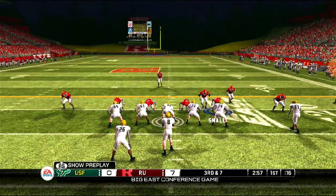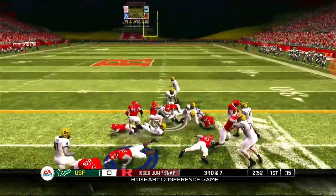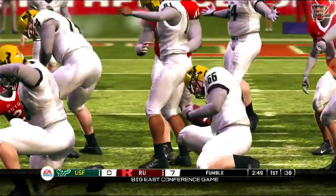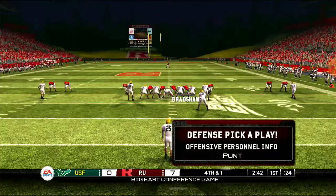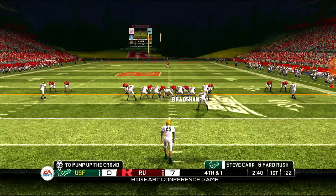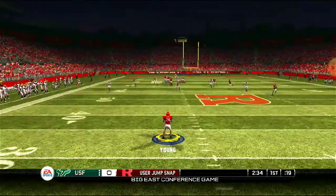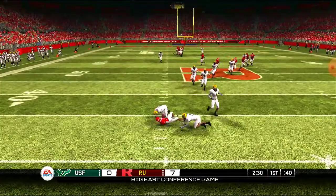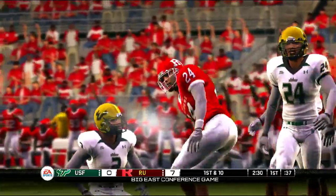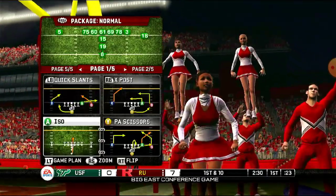This is a turf field. In 2010, it just looks different — you actually see the detail in the turf, as opposed to NCAA 2014. You don't see the detail like that. I mean, 2014 looks good, don't get me wrong. NCAA 2014 looks real good, but you don't see the detail in the field, like turf fields at least.